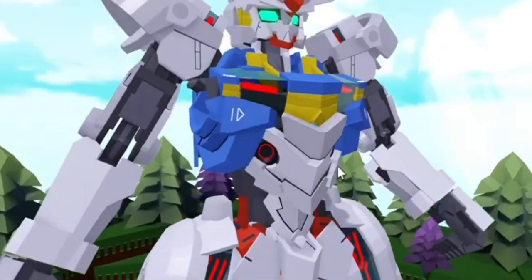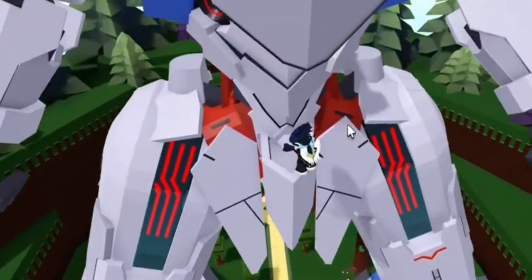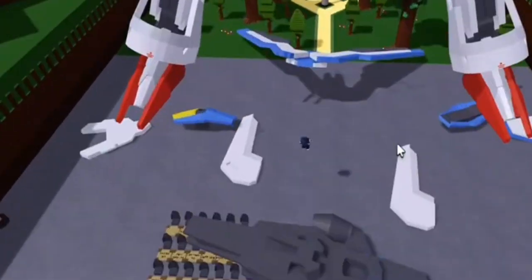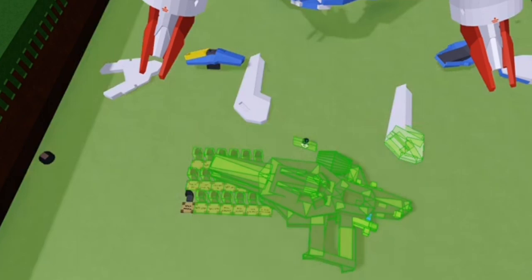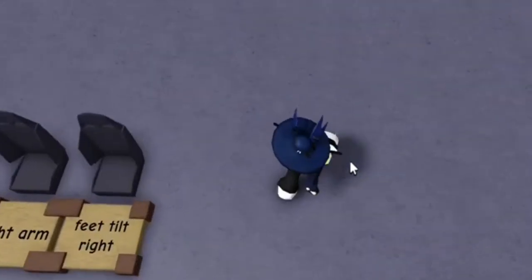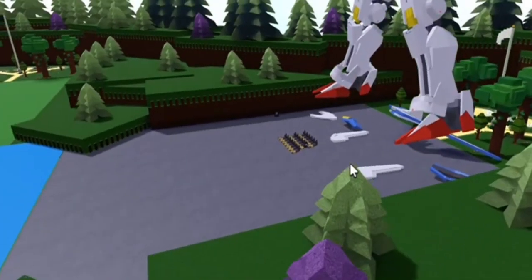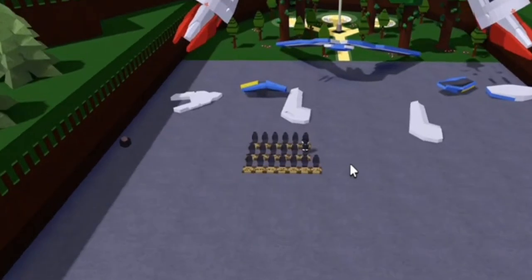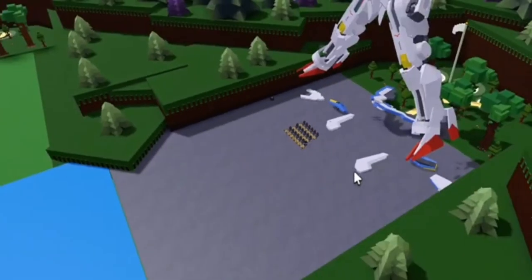That's pretty much it for the pilot scene of articulation. If you've paid attention during the video, you can notice a control border down here. Let me just get rid of the gun — there's a leg lowering mechanism for further leg articulation, and you can release it from the skirt.